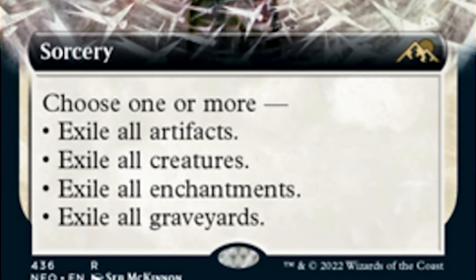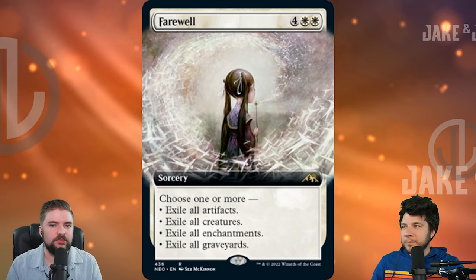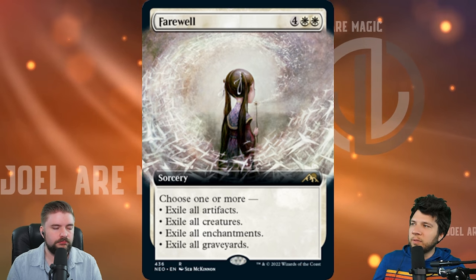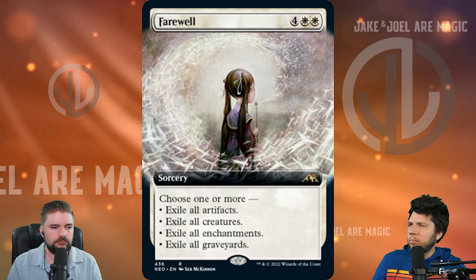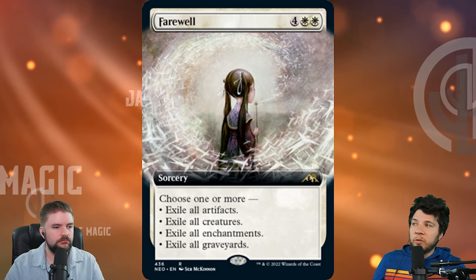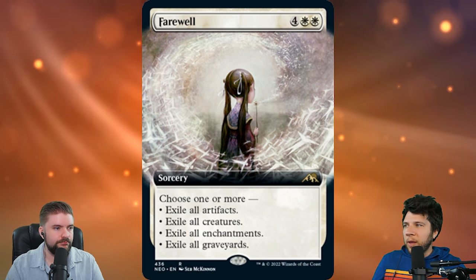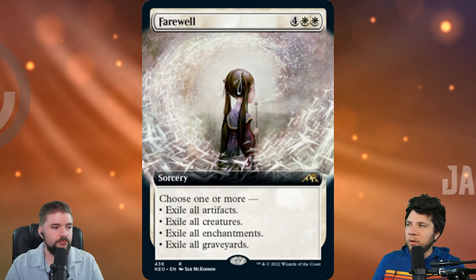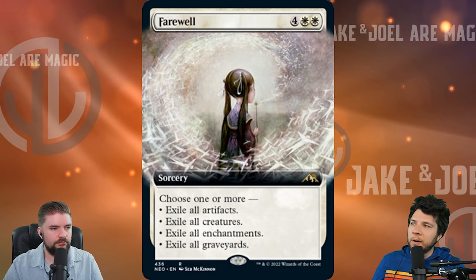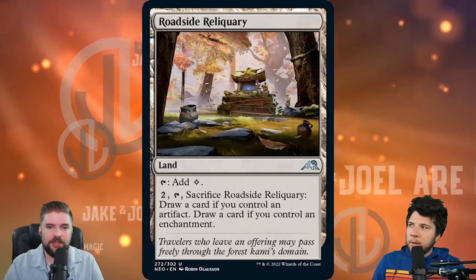Farewell — choose one or more: exile all artifacts, exile all creatures, exile all enchantments, or exile all graveyards. The fact that all graveyards is included is what makes me like it so much. This is a casual card in my opinion — six mana — though some semi-competitive decks might want this. It's just really good versatility. If the board is super out of control, nuke it all. If you want to protect your artifacts but everybody else has crazy enchantments, exile all enchantments. The fact that it says exile on each of these is absolutely huge — nothing's going to the yard after this. The power is in your hands with this card.